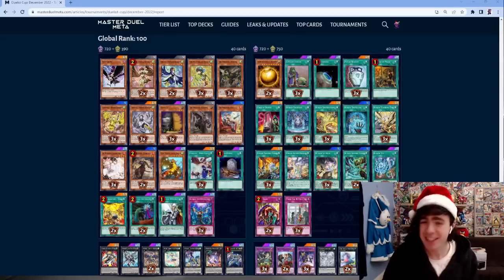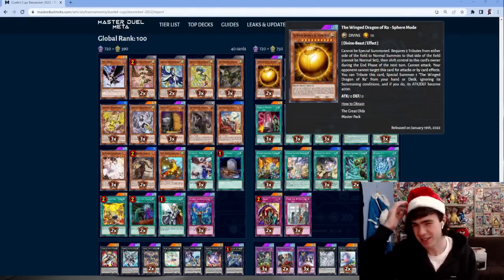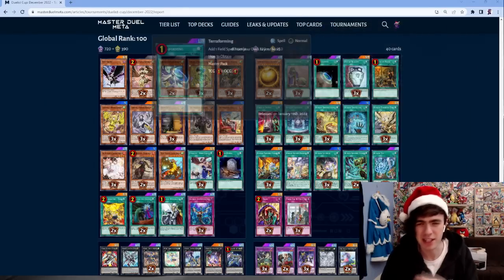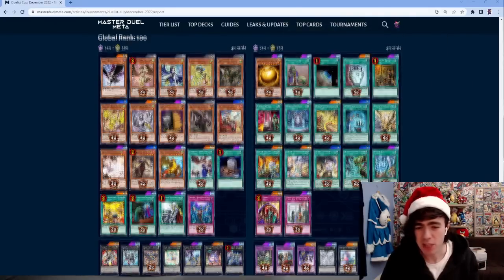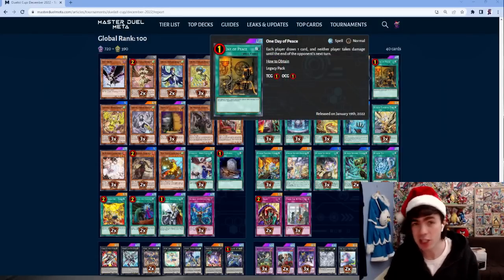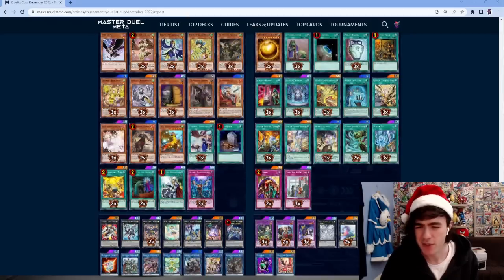Then we have a Runick decklist. I actually like this one a lot, except for the Sphere Mode - I'm not sure what meta it's aimed at. I highly encourage the one copy of Day of Peace. A lot of people are running Upstart Goblin, which is draw one, but Day of Peace also guarantees neither player takes damage until the end of the opponent's next turn, which is really good in Runick where you're trying to delay the game.